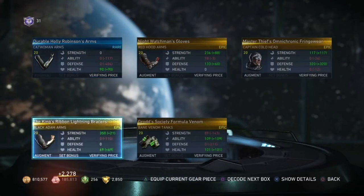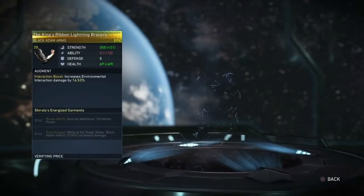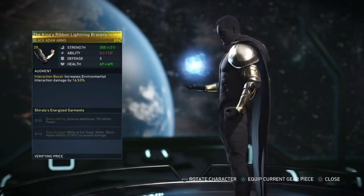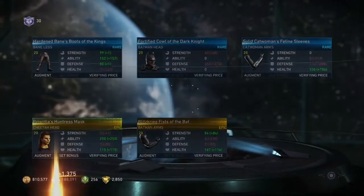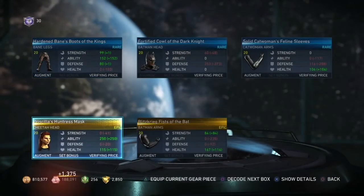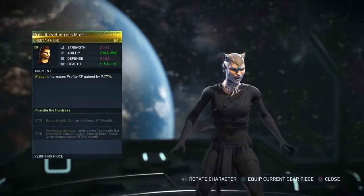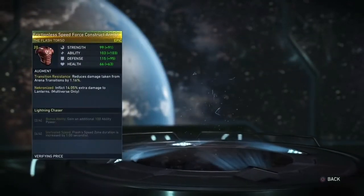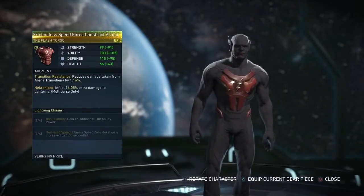Wonder Woman ability — Wonder Woman's Bracelets of Submission are charged with the might of stunning opponents who are parried. Damn, I actually want to see how that looks stunning somebody. The King's Ribbon Lightning Bracers. Make Black Adam look even more badass. Frictionless Speed Forth Construct Armor — that's a long name.